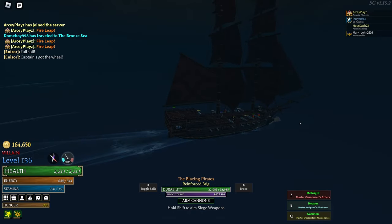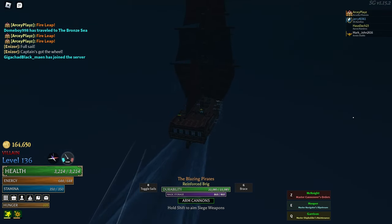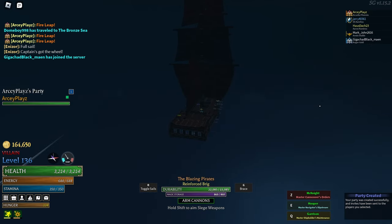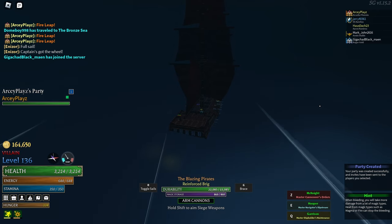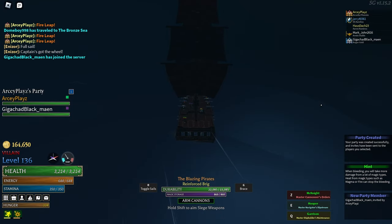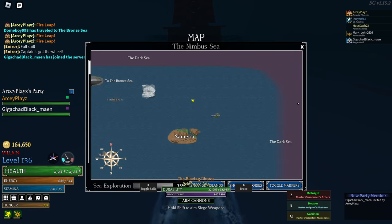Exotic scrolls will be much more common than before. You can now also get exotic scrolls from just normal chests — opening a regular golden, silver, or normal chest. It's super easy now to get exotic scrolls, but it's only intended for the dark sea.